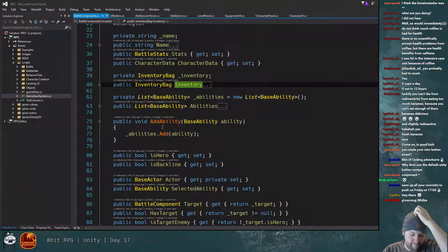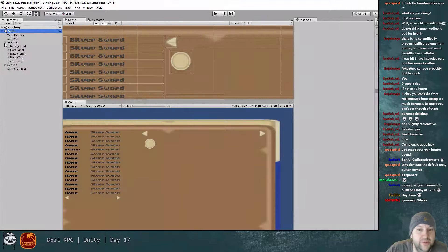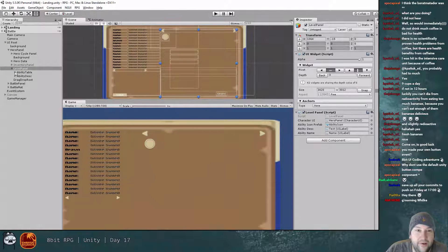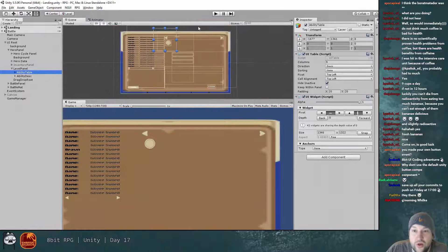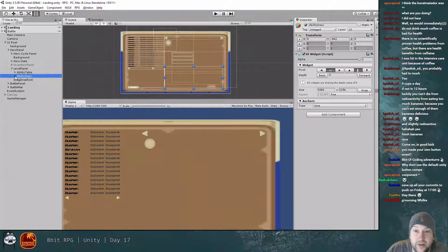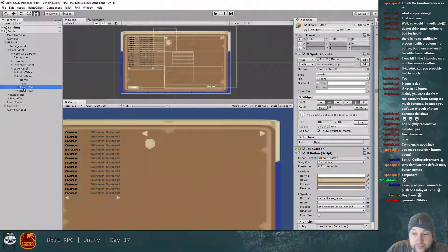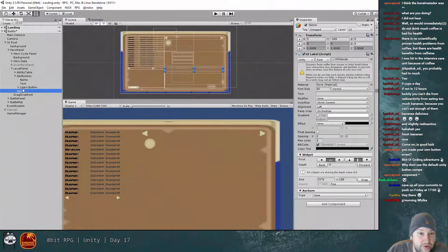We have LP. I want to show how many learn points we have in the UI, so let's load the scene. In the level panel I'll drop an LP label somewhere in the ability description area.